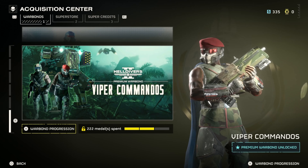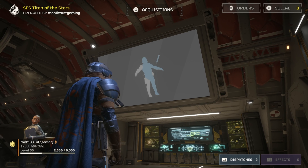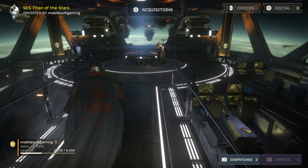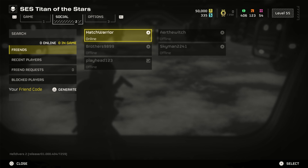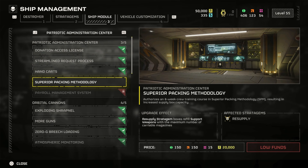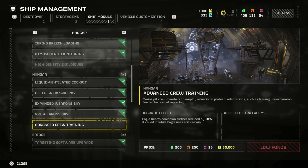I still have to unlock the third page. I've got — well, I don't have it available because I don't have enough rare credits. I can see what the next ship module thing is though. This one wouldn't be bad — High Density Explosives. I still need almost 70 more rare credits; it's 200 and I'm at 134.